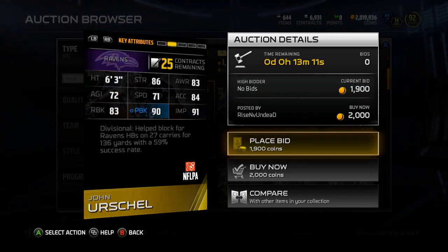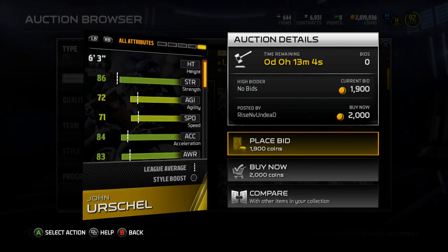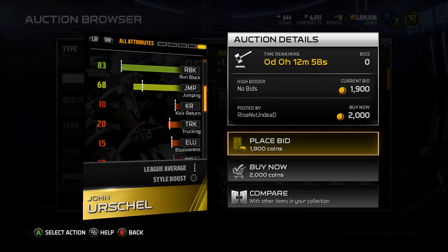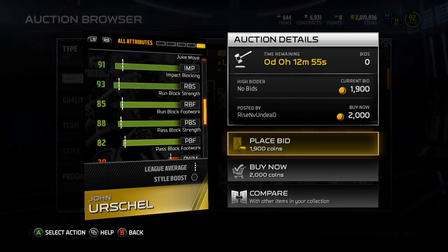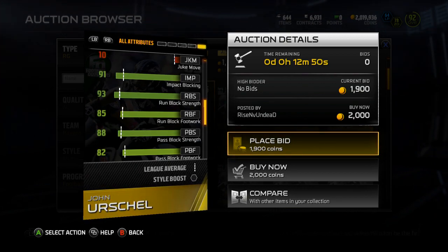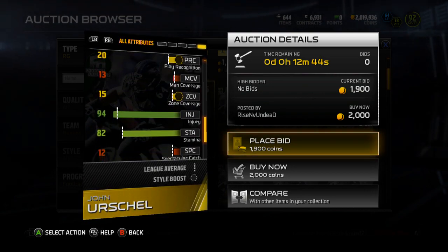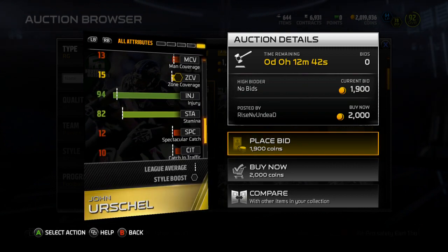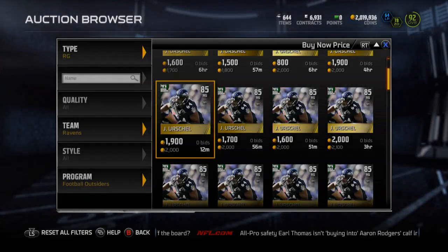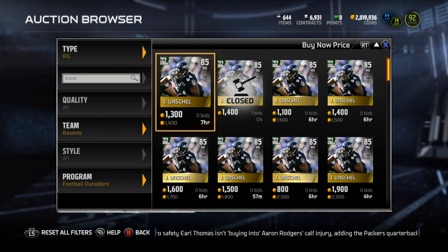Pretty decent card — not bad pass blocking and not bad awareness. He gives plus 6 to speed run chem, so not much for hidden stats for linemen. But coming down to the bottom: 93 run block strength, 85 run block footwork, 88 pass block strength, and 82 pass block footwork. He's got 94 injury and 82 stamina, but not too big of a deal. He is cheap, sitting at right around 1,400 coins, so go ahead and pick him up.